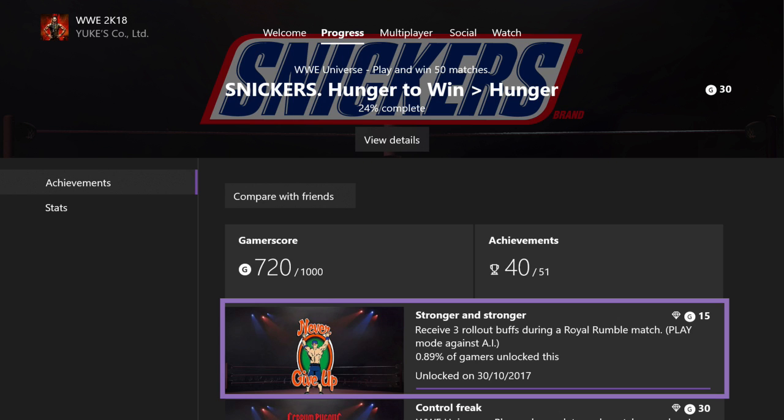Today I'm going to be showing you a quick and easy guide to unlocking one of the rarest achievements in WWE 2K18. This achievement is called 'Stronger and Stronger,' and in order to unlock it you need to receive three rollout buffs during a Royal Rumble match playing against the AI.